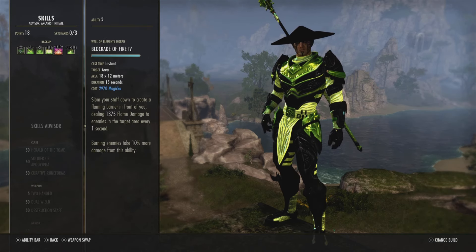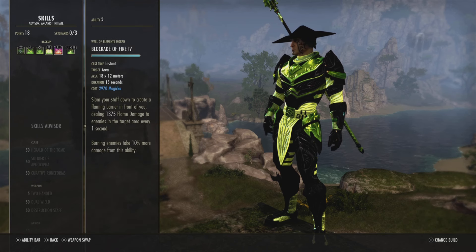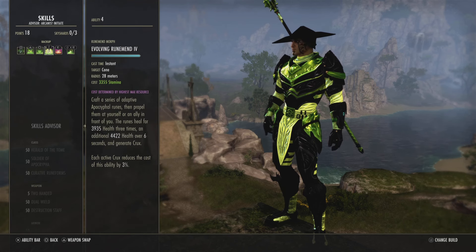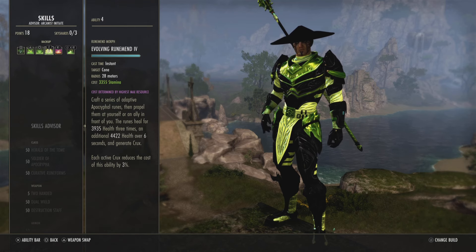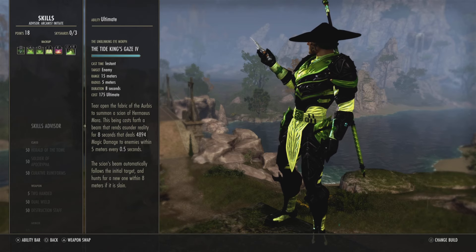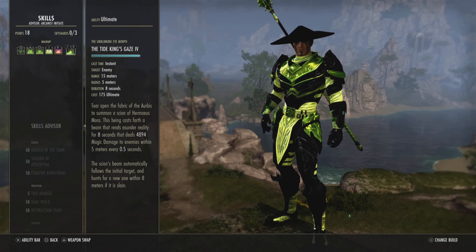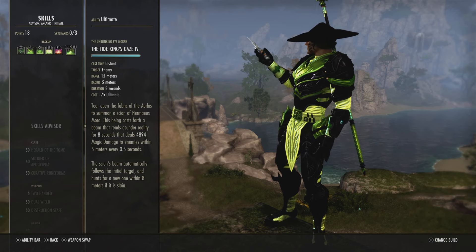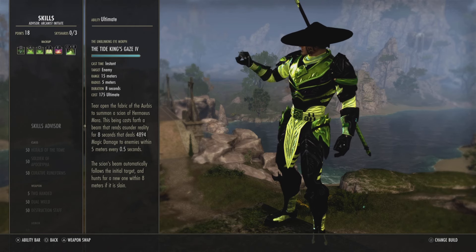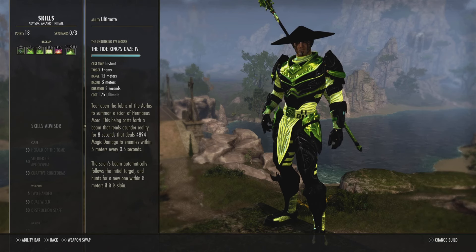As you can see, we have four magicka abilities on the back bar, and the heal is the stamina one — that's basically the staff bar. Then we've got the Tide King's Gaze, which is a really powerful single target ultimate. If you put it on a mob and the mob dies, it will move on to another mob, but you're kind of wasting it at that point, so I sometimes use this and sometimes use Flawless Dawnbreaker.